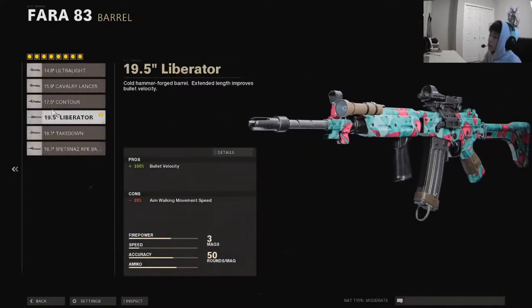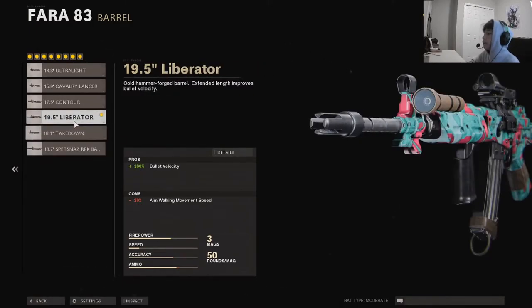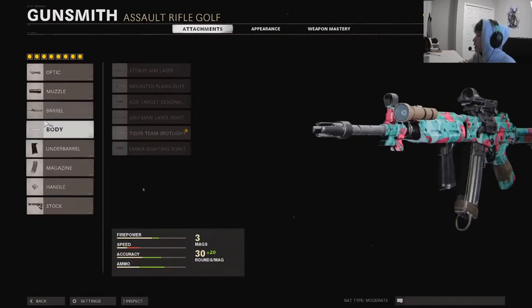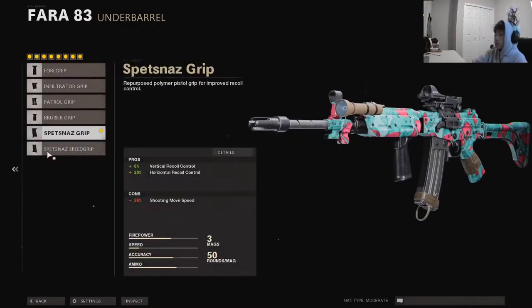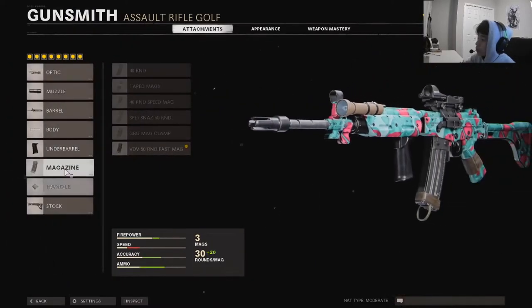This is just gonna shred. Barrel: we're using the 19.5 Liberator barrel. The bullet velocity is just amazing — these two barrels are alright, but the bullet velocity is just gonna make the gun shred even more. It's so useful. That's gonna be right there. Tiger Team — of course we're using the Tiger Team, it helps literally spot people. It's literally the best for this. Under barrel: Spetsnatch Grip — best for recoil, 20% recoil control, horizontal recoil control, just gonna help with recoil control.